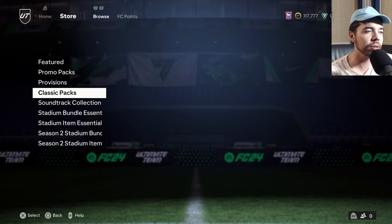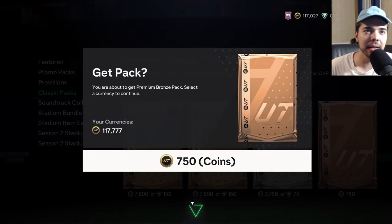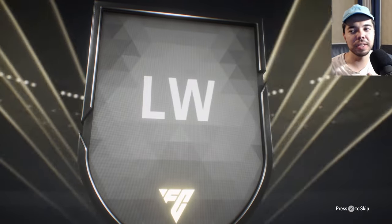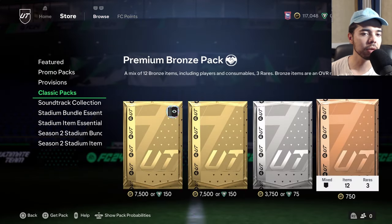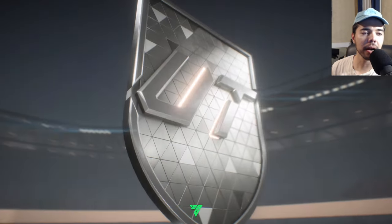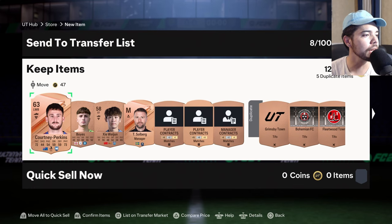We have 117,000 coins. There are no evolutions that are going to cost a lot that we want to get, so let's just open some bronze packs and then get some silver players, because that's what we realistically need - we just need more silvers. You already know the drill. I'm going to open these packs, I'm going to try to get my dog to stop eating my chair, and then if we pack anything good I'll let you know.